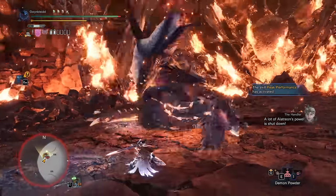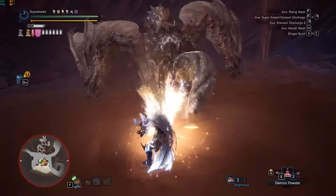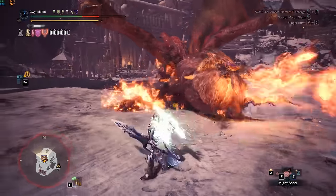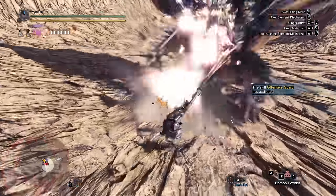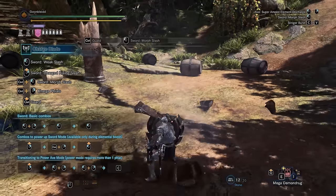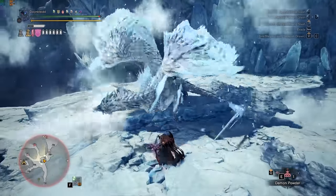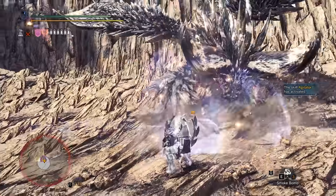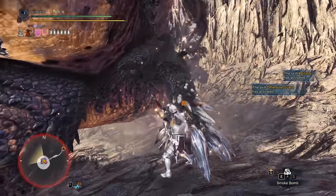These will have the same properties as your phial type, so impact phials can stun monsters with guard points. Since guard points are just stronger versions of guarding, you can chain them into the same moves, such as SAED or AED, which can be cancelled into savage axe slash or elemental round slash to charge your shield. You can also chain guard points into slinger bursts, which can be chained into a spinning slash or element discharge 2. The most reliable guard point that will be used very often is the sword to axe morph slash guard point, because it is active at the very start of the move. If you initially thought you could risk using an SAED or AED but suddenly realize you will get hit, you can cancel into the savage axe slash for a guard point.